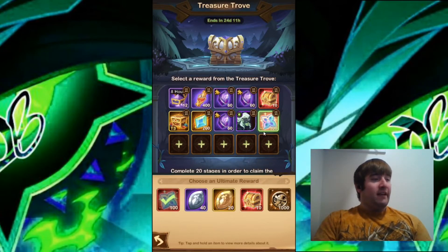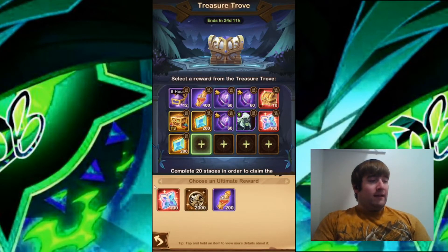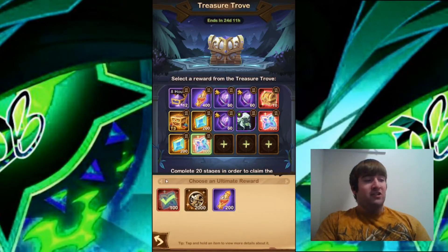Moving on to the bottom five, which are the newest slots: for the eleventh one, I'm going to go for Elemental Cores again because I want to build the Engravings of all the Heroes. The twelfth one is a close battle between the Elemental Cores and the Twisted Essence — I really need both. For now I'm going to choose the Elemental Cores, though I might switch to Twisted Essence later.